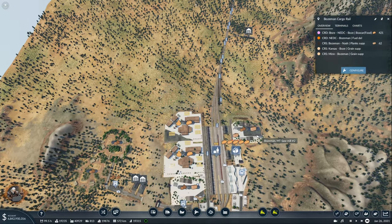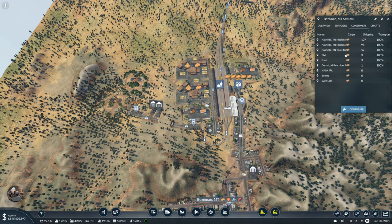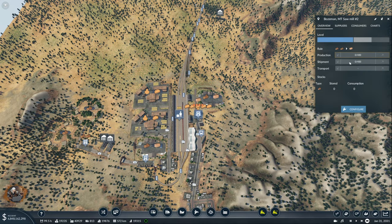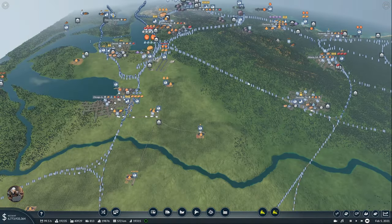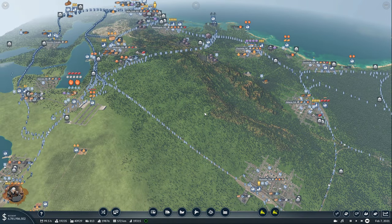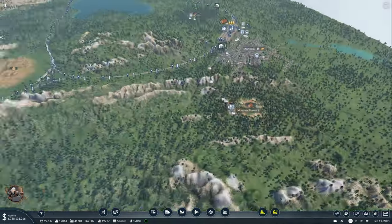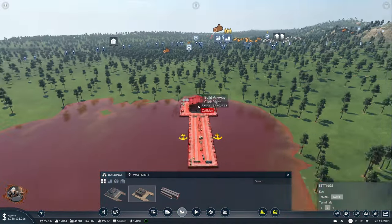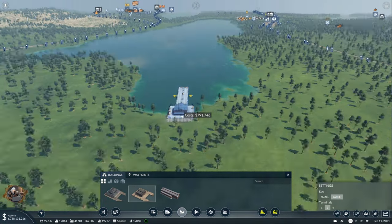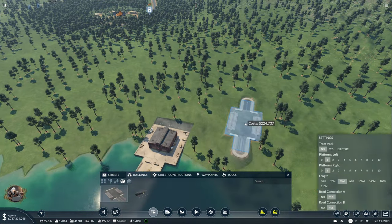For example, we have suppliers but we don't have consumers here. Here we do have some, which means we don't have shipment even when we get the logs. So I will try to fix this right now. First step: figuring out where our ports are going to be, because we are going to start delivering the logs by ship.